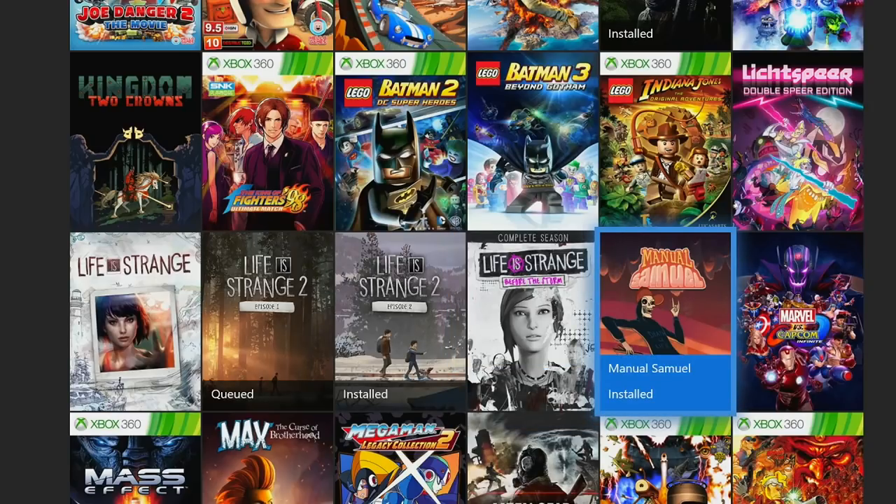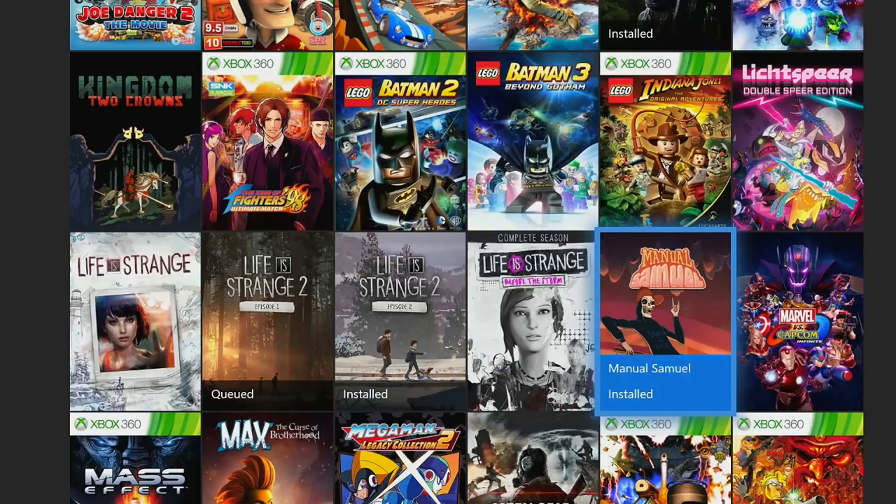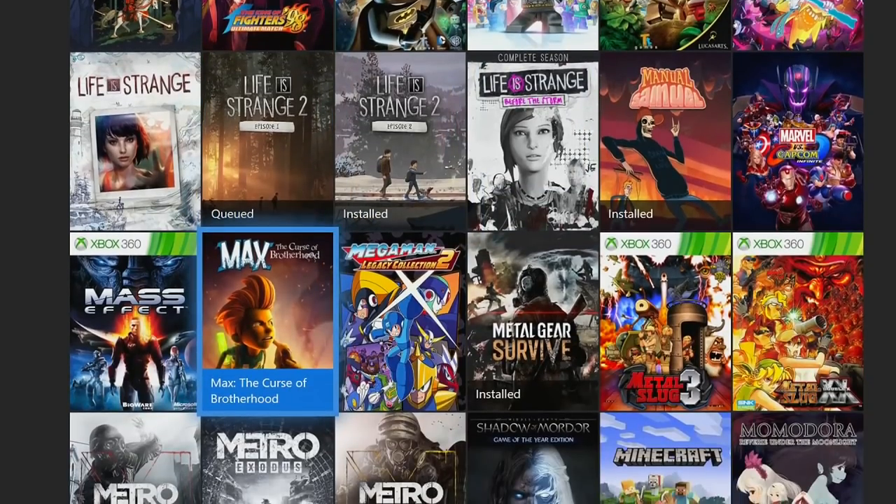Then we have Manual Samuel — I believe this is a six to eight hour completion, but I don't know much more about it other than it is a very unique looking game. Next is Max: The Curse of the Brotherhood — another game, I think it's around eight hours. It's a puzzle game that I actually really enjoyed, and I believe it was pretty much a launch title for the Xbox One, so it has a few years on it but has aged pretty well.